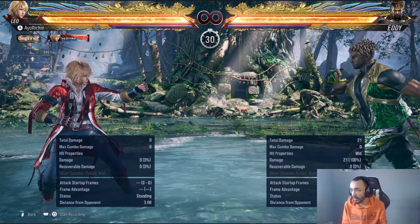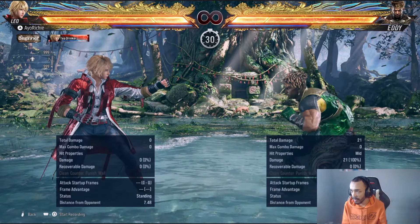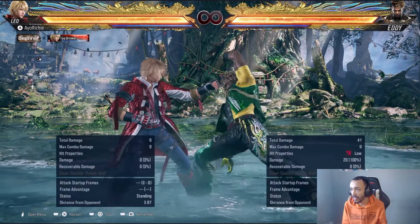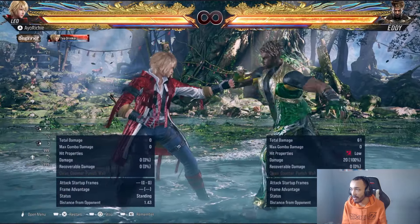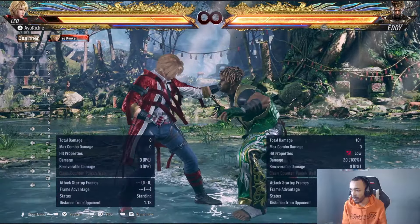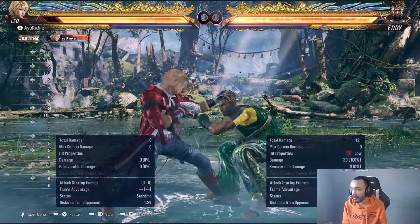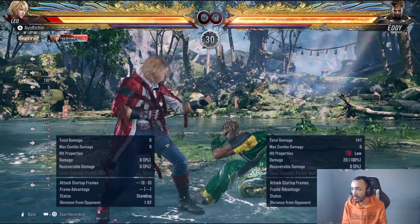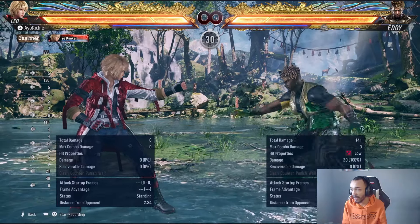This move here — this low — is so ridiculous. I know everyone is getting hit by this low and they just feel helpless because he's plus 6. What option do we really have? We're going to find out what options we have because this is getting ridiculous.